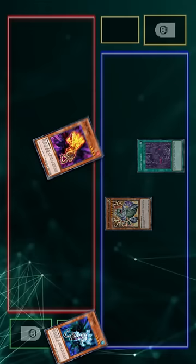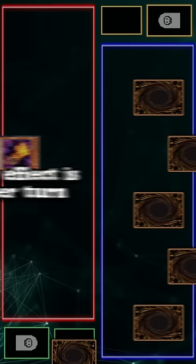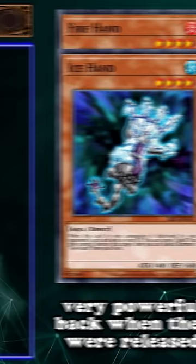Back in 2014, the Fire and Ice Hand cards came out, which have the effects that when either of them is destroyed, you get to destroy one card on the field and then special summon the other one from your deck — with the Fire Hand destroying monsters and Ice Hand destroying spell or trap cards. Neither of these floating effects were once per turn. So if you summoned a Fire Hand and then crashed into your opponent's monster, you could pretty easily pick apart your opponent's board for a single normal summon. They were incredibly powerful and useful during this era of the game.